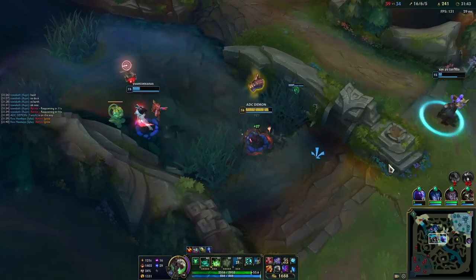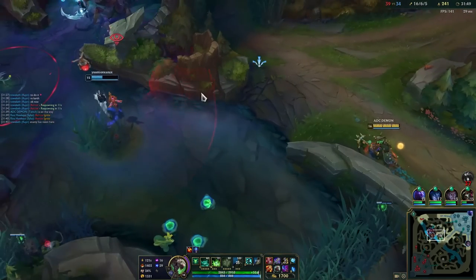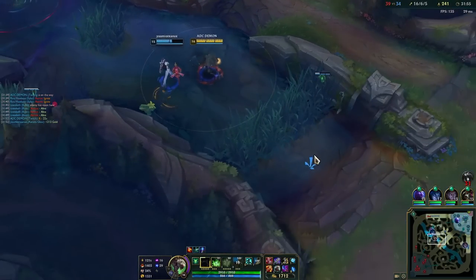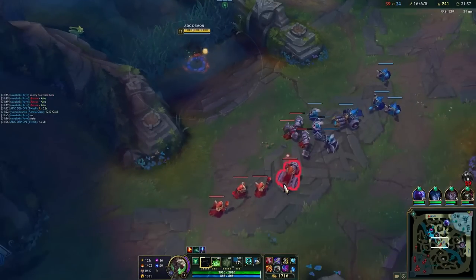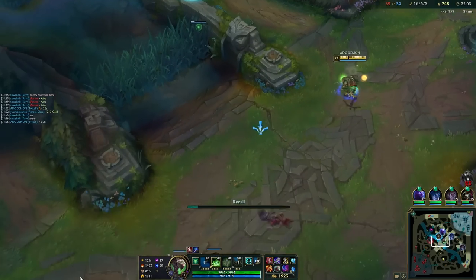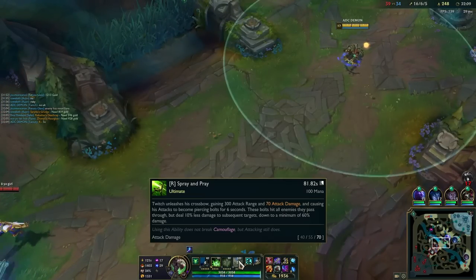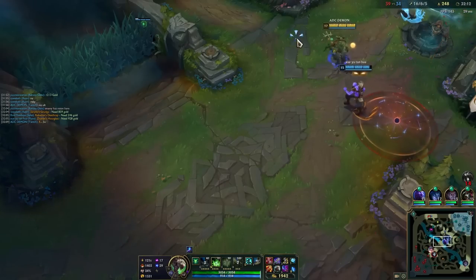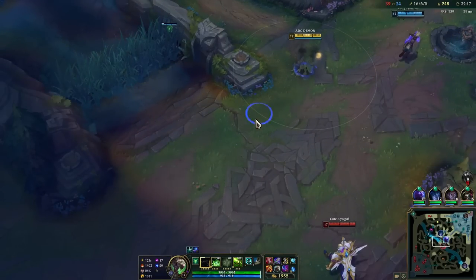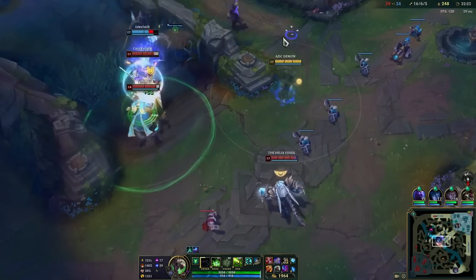Maybe we can get the Baron here - oh no, there's no way actually, most of our team is too low. I would not advise doing the Baron here. If anything we should just try and bait it and try to kill anybody who comes, but I don't think it's going to work. I'm just going to shove one wave and leave - I'll just base for an elixir. I feel like I don't want to risk my team just getting caught here. Plus all it takes is one pick on the enemy team.